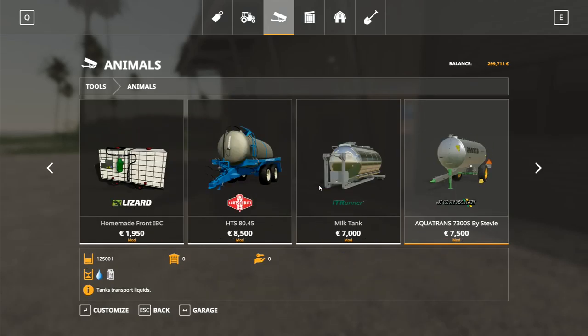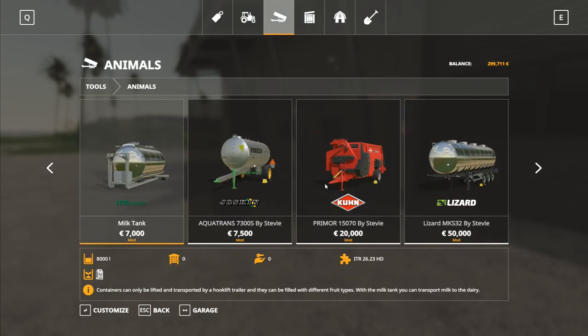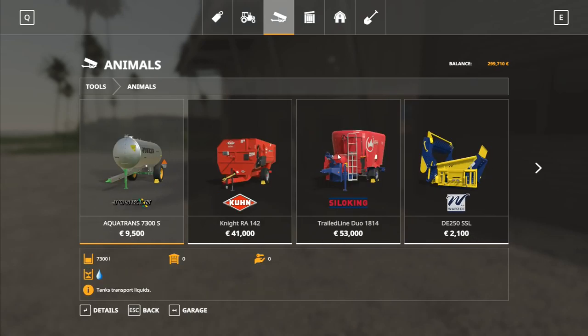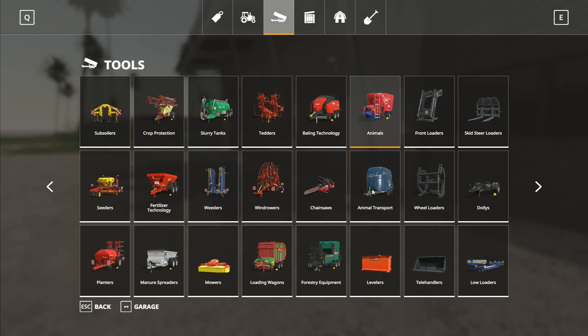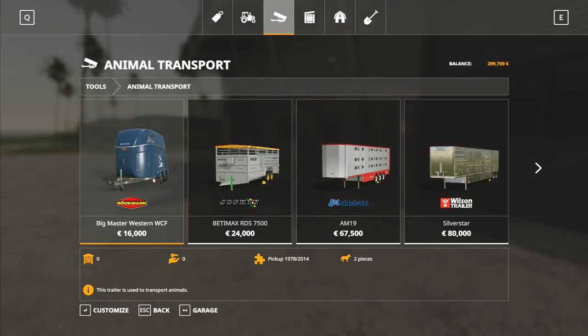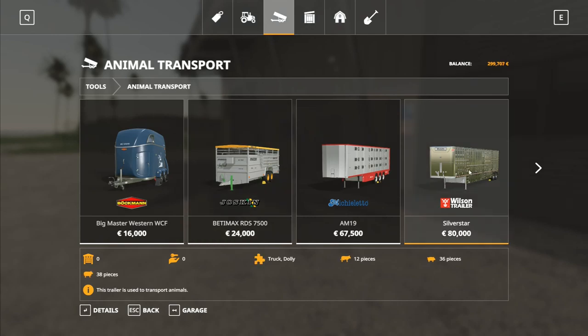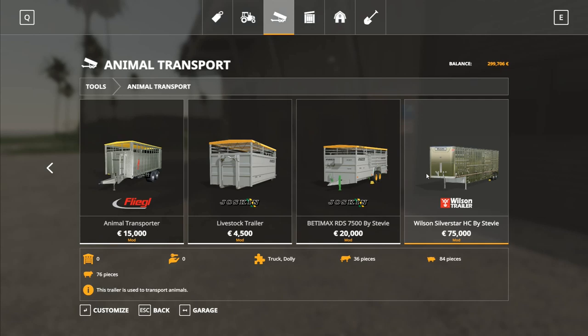Looking in the shop under animals — there's a silver star enclosure, two horses capacity, nine pigs at one time, 24,000 euros to buy. I don't have a truck yet and a truck is definitely something we're going to want. One trailer takes 84 pigs — that's quite a big trailer.